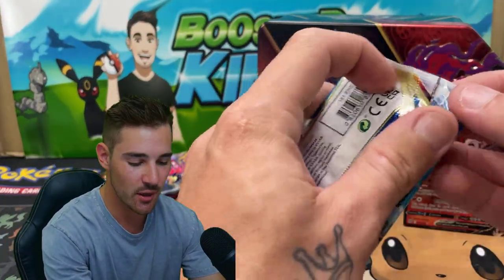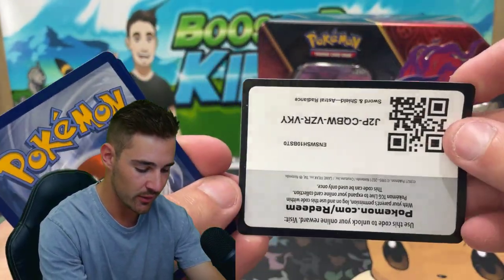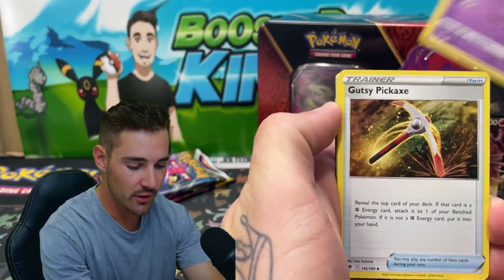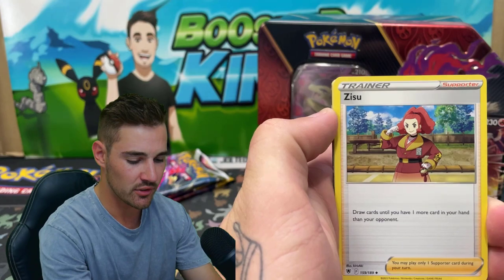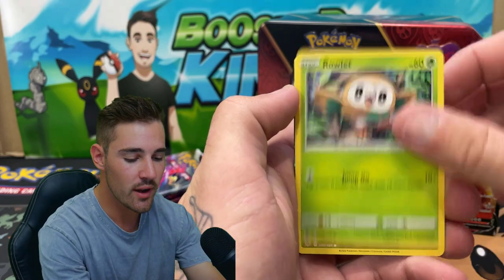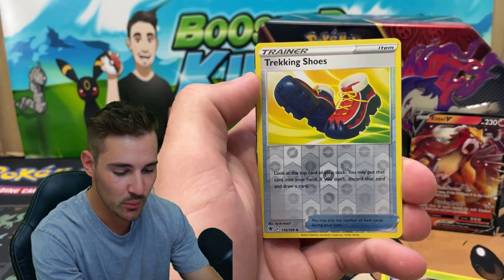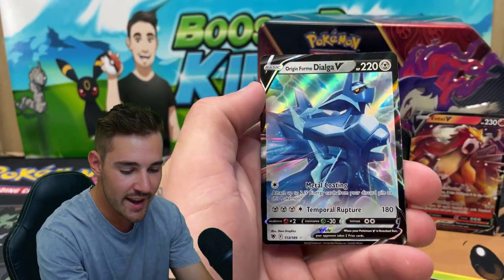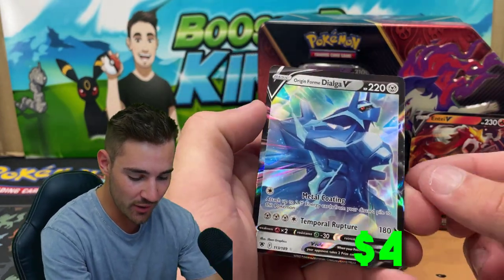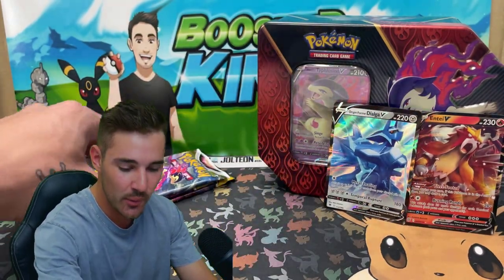Let's go with one Astral Radiance booster pack — come on, see what we can get out of this one. We're going for any of the Palkias, Dialgas, any of those Gen 4 Pokemon. We have a Togetic, a Pickaxe of some kind, a Zitsu, a Bronzor, Rufflet, a Qwilfish, Rowlet, another Qwilfish — two in the same pack — a Trekking Shoes, and an original form Dialga V. Whoa. Straight up in a row. Yes! We called it right then and there. So good.